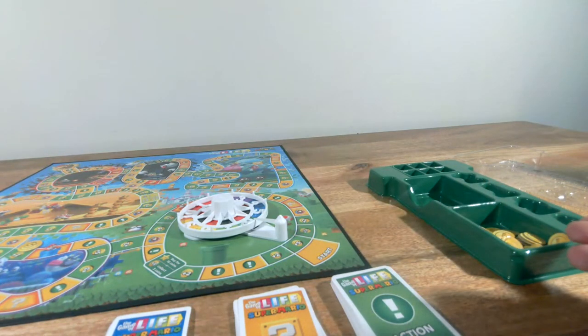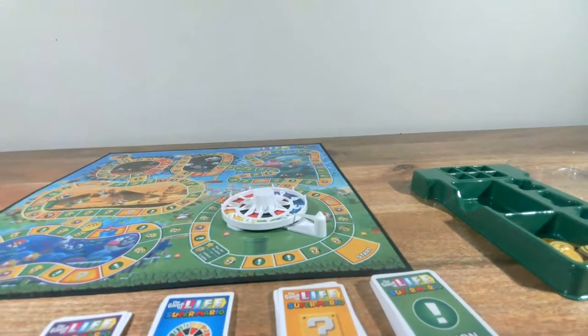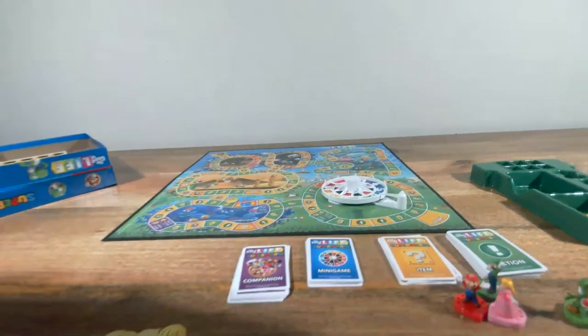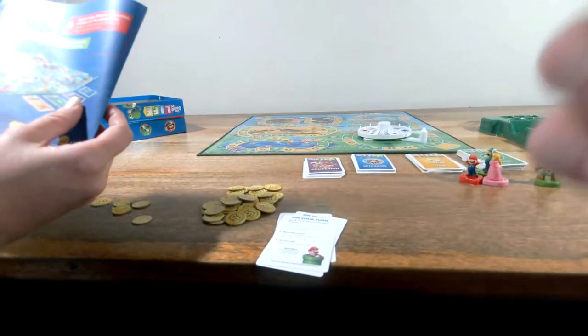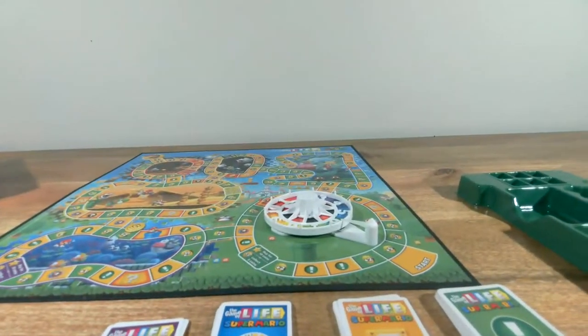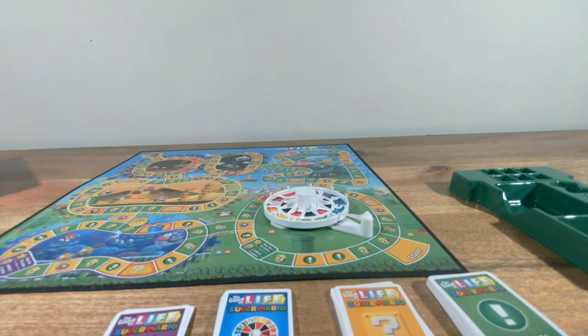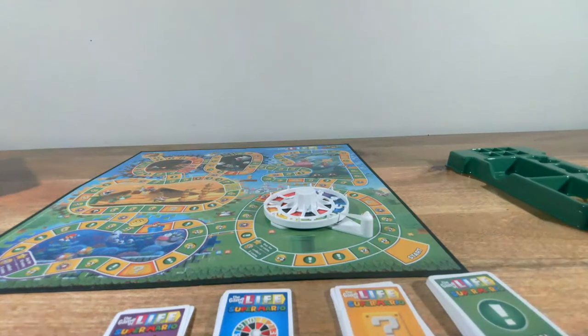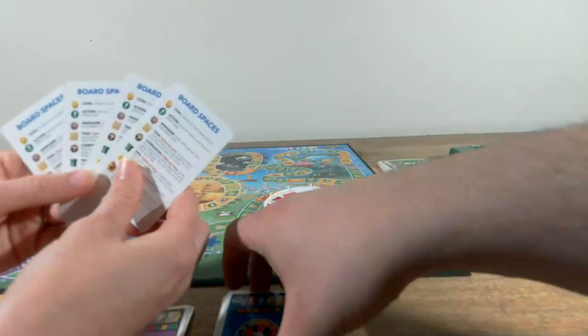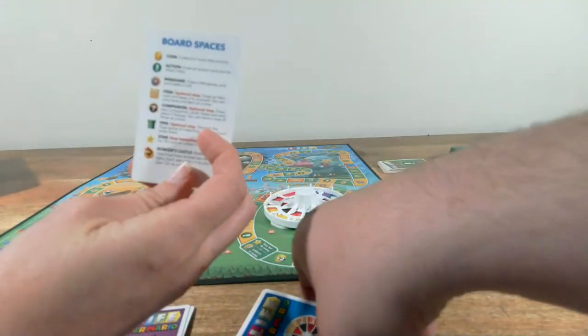What's new in the Game of Life Super Mario? Defeat Bowser to win — the game isn't about reaching retirement or collecting the most money. To win, you'll have to battle Bowser and spend 12 or more to defeat him. Choose your path: the path splits and loops, so you choose which area to explore. Win and head toward Bowser's Castle. Collect stars — use coins to buy stars, and each star boosts your spin by plus one in the fight against Bowser. Compete in minigames — minigames let you battle other players for prizes.